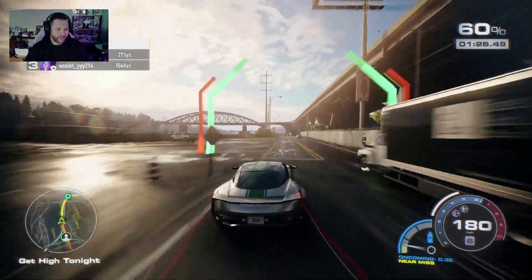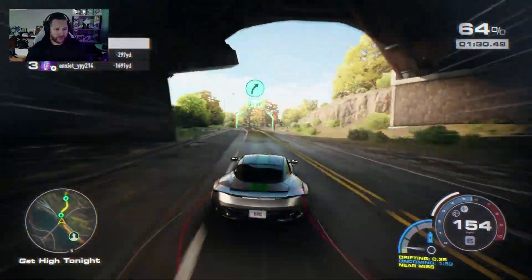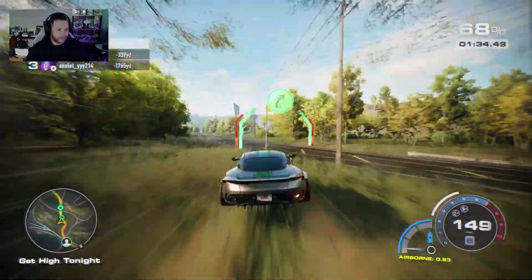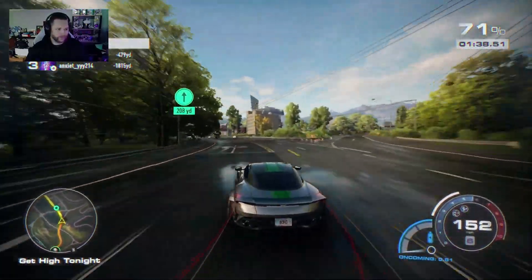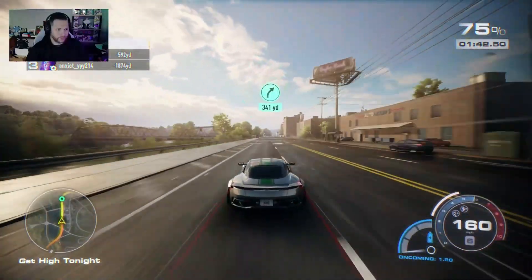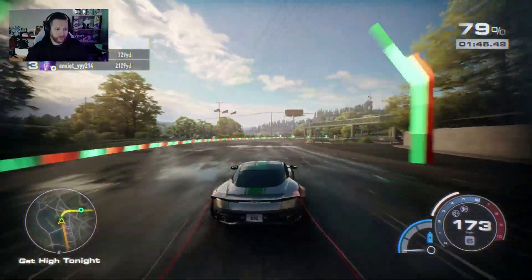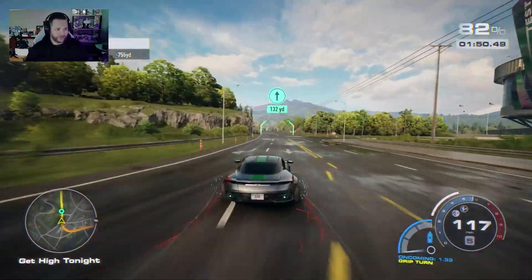I swear they just add traffic and subtract traffic from this section of this race every time — or the similar race. Because there's another one that goes through there but it ends down at the bottom of that hill rather than turning. I managed to put pretty decent distance between me and the Murcielago.